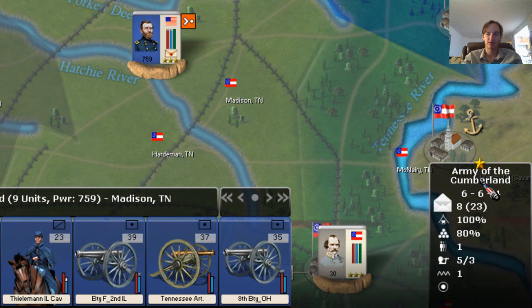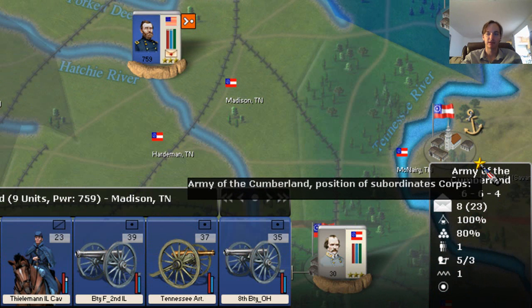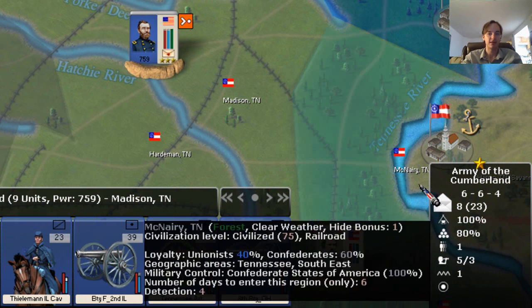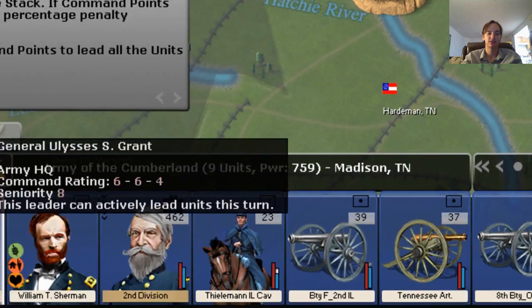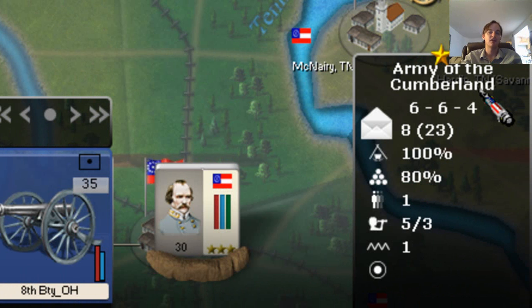Okay, so first of all, the top here has a star, which reflects that it's an army, and it has the title of the stack. And then you see this rating of 6, 6, 4. Those refer to the commanding general's — in this case, General Grant's — stats. I'm not going to go into a lot of detail on what those numbers mean right now, but basically the bigger number is better.